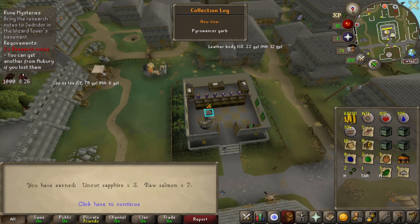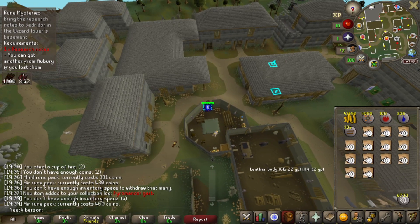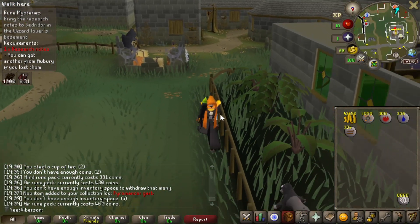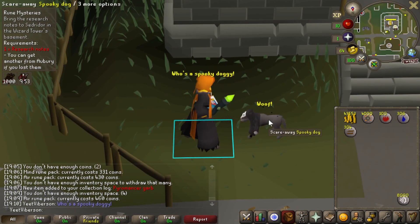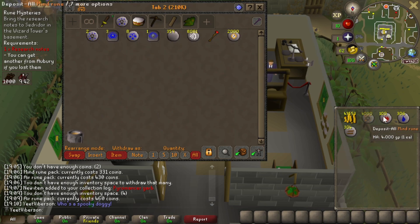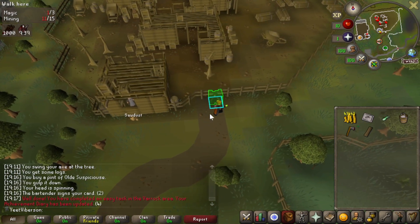I'm opening crates again to get my 200k back. There's a Pyromancer shirt — finally got one of those! That wasn't as bad as I thought. I'm still down a lot of money, but I've got the crates. I only opened about 25 of them, which realistically isn't going to change my account too much. And I finally got the magic logs for Desert Treasure — good to have. Get a drink for the bar crawl. Easy task complete, and we're off to do Gertrude's Cat.